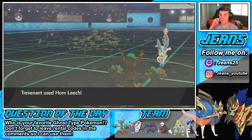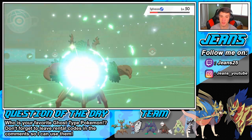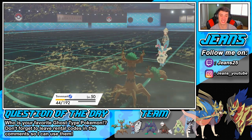Trevenant with the clutch in the third and final battle — that was awesome. I love this thing's moveset with Leech Seed, Will-O-Wisp, and Horn Leech. It's such a good way to recover health and pester the opponent's Pokemon. And that Harvest Berry — it's just unlimited Berries. It was so dope.